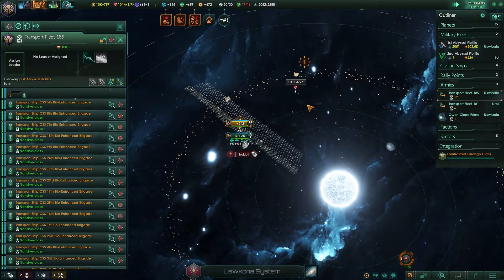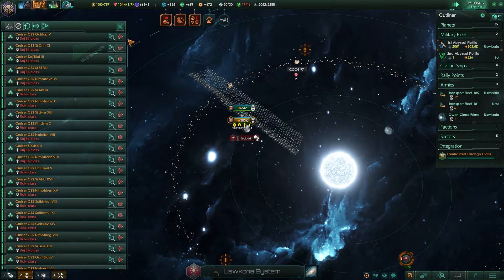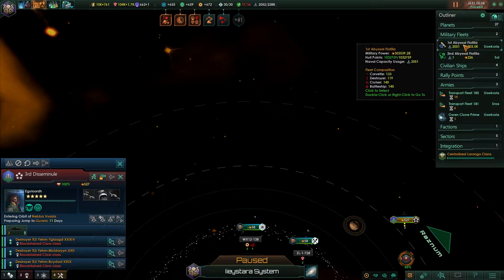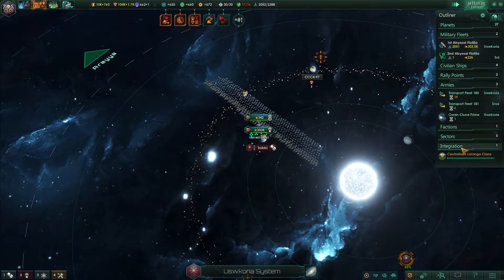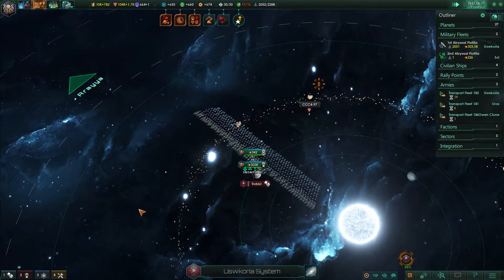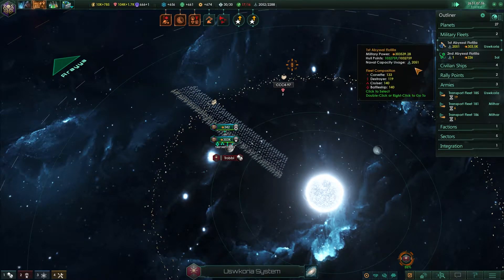We're waiting for our transports to all merge and that should put us in a much better place. Just having this fleet selected makes the game lag, which is a little strange. I think that's one of the limitations of the game engine - they use the same engine in Stellaris as in Crusader Kings 2. Hopefully they'll get it fixed.